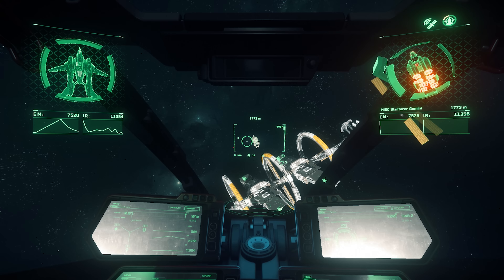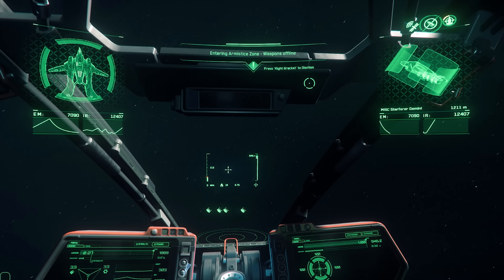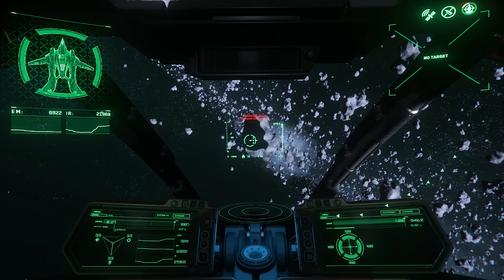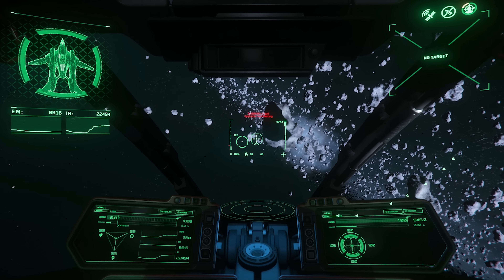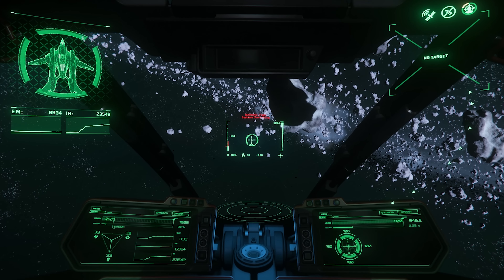To target an enemy, put your crosshairs on them and press 1. Buttons 1 through 4 are your targeting options. Your scan mode is still Tab, but right mouse button is how you ping for scanning. Z is still free look, G is your countermeasures, and H is to cycle between the two.